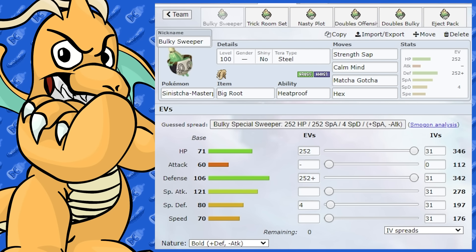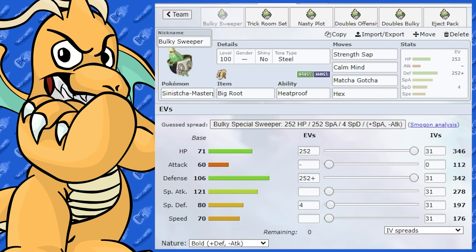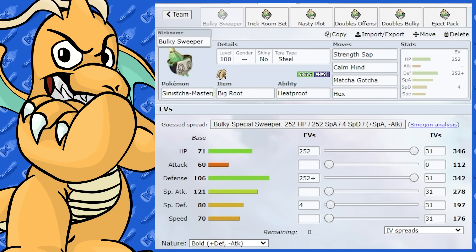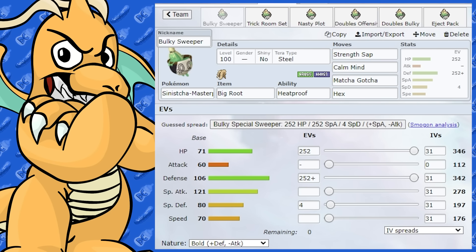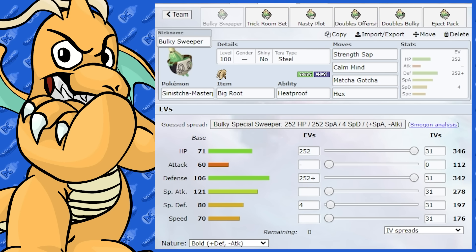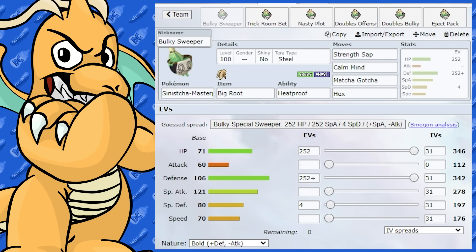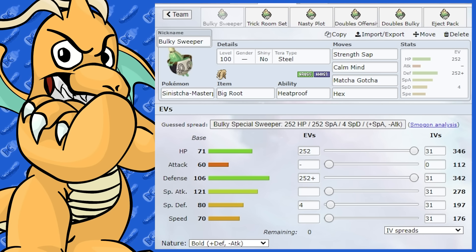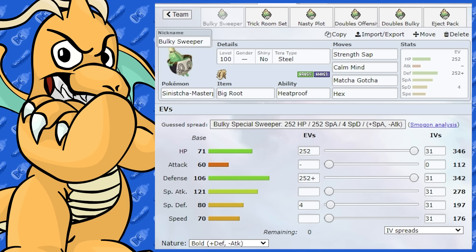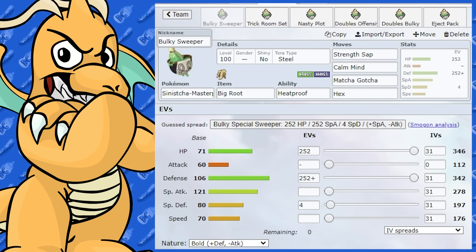Sinistcha is a very interesting Pokemon. It can be used in singles and doubles, and it actually has double-specific abilities. This is the last Pokemon I've done a moveset guide for among all the brand new fully evolved Pokemon in the game. Next time we'll be doing returning Pokemon that are fully evolved too. We'll start with single sets first and then move to doubles, covering counters, teammates, meme sets, and other useful information.